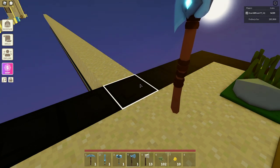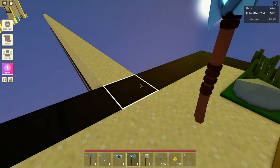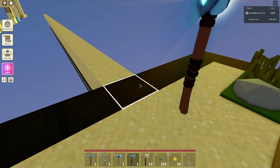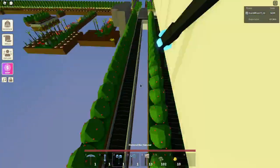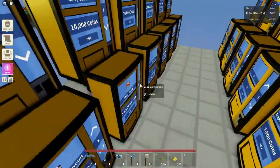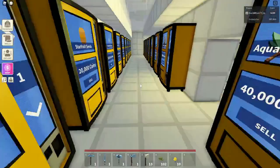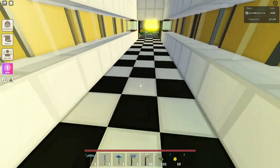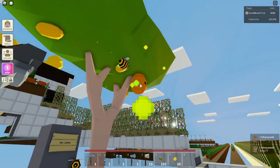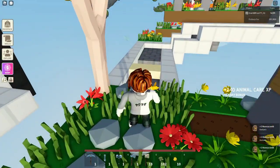The diamond axe is definitely worth it compared to the gilded steel axe, especially since it's one of the easier diamond weapons to craft. I'd say go ahead and buy the axe and the hammer, then wait for the prices to drop on the diamond sword and diamond pickaxe, because they will drop as people realize they aren't worth what they're selling for. Hope this was helpful — I'll see you all next time!